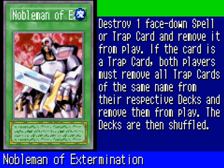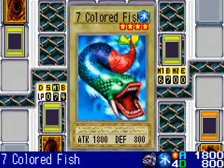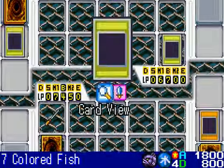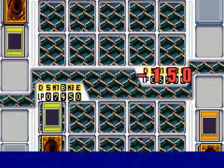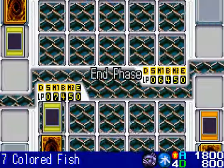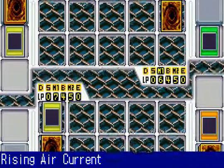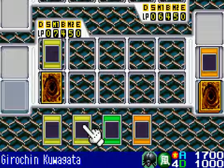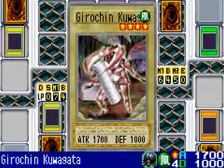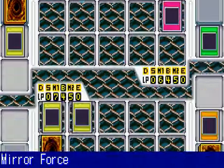Destroy one face-down Spell or Trap and remove it from play. I don't want to do that because that would take care of my Trap Hole and hers and all of mine. Maybe a Nobleman of Crossout would be a bit better than Nobleman of Extermination — I think that's what I should swap out for. Nobleman of Crossout will take care of a monster and remove it from play. Of course, it also destroys the same ones in my deck, but that's okay. Rising Air Current. No monsters? And I'm not worried about that trap either — I can negate it. Let me bring in Gyroching Kuwagata because it does get a power boost. And that'll do some damage.